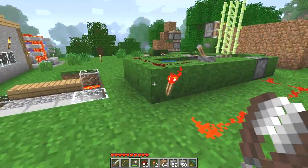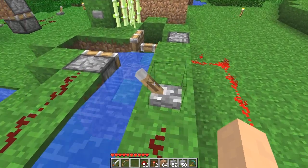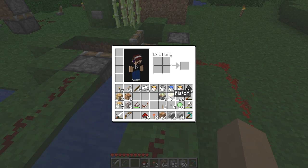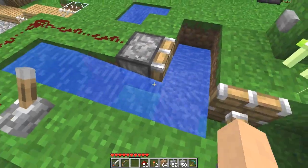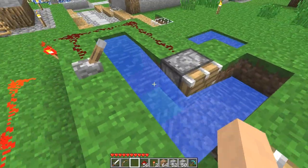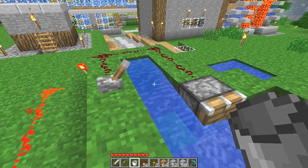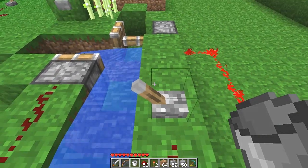Taking a look at the pistons, there are two types: the regular and sticky pistons. Sticky pistons just require a slime ball. What I have set up here is probably going to be the most efficient and effective method of using the pistons, and that is going to be water control.